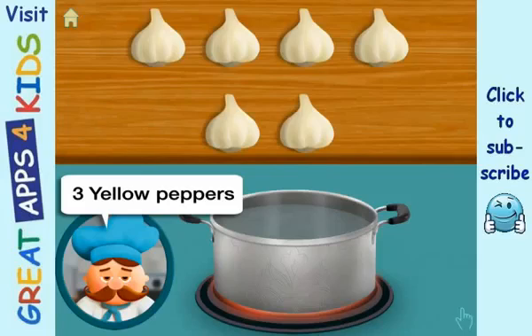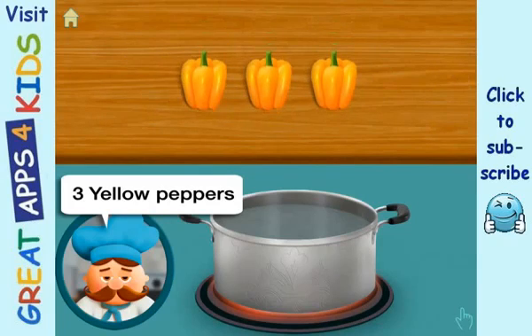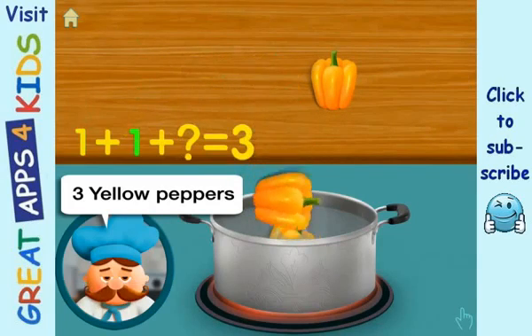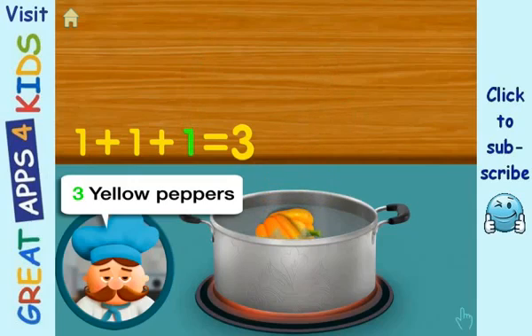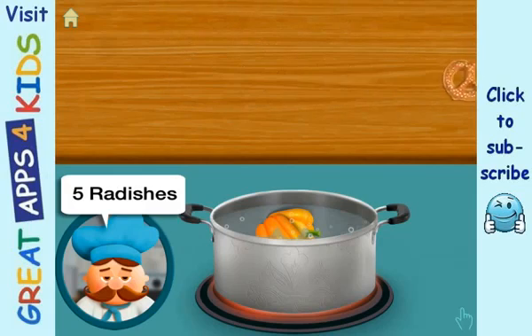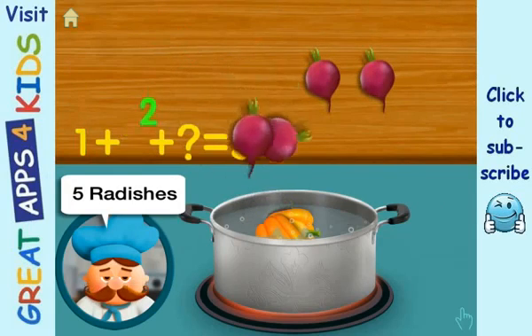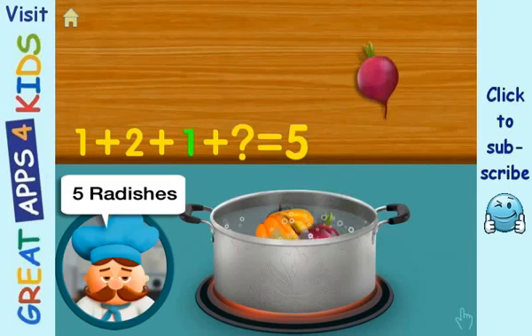We need three yellow peppers. One, adding one, adding one, all together equals three. We need five radishes. One, adding two, adding one, adding one, all together equals five.